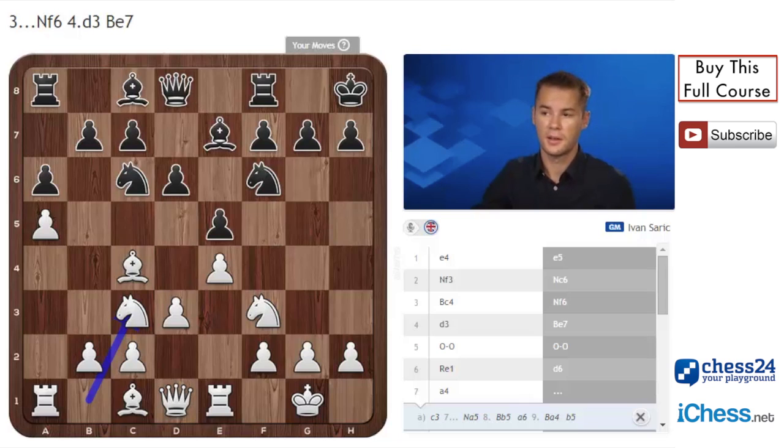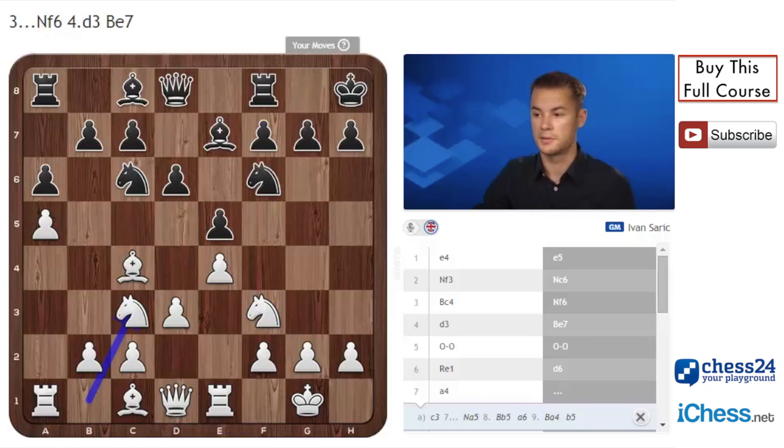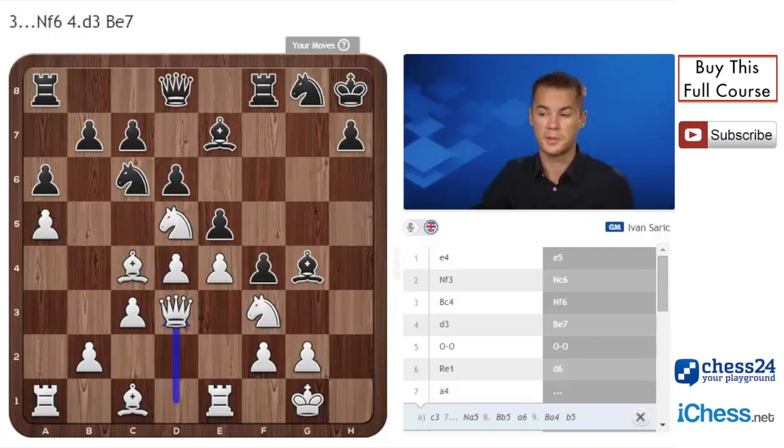Because after c3, black will obtain good play - for example, c3, Ng8, d4, and f5, and the knight on b1 is not looking very great. So Nc3 first, and now in case of Ng8, Nd5, f5, c3 - white wants to play d4 later. In case of f4, d4, g4, g5 with d4. I think h3 is a very good move, defending g4. In case of g4, white just takes and plays Qd3, unpins the queen, and later can play Nh2. It will not be easy for black to continue the attack. On h3, black can play h5 but then just Nh2 - pawn on h5 is hanging, and in case of g4, black is losing a pawn.